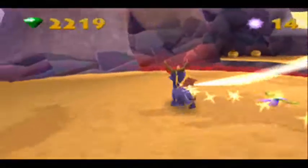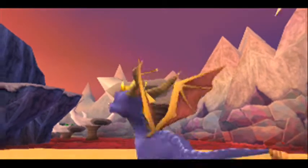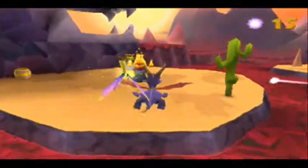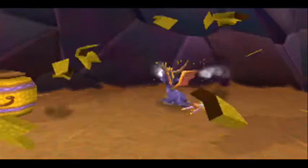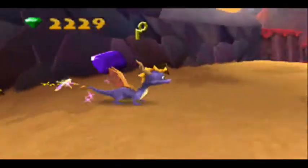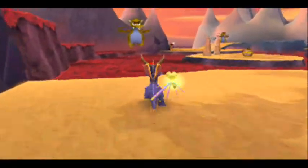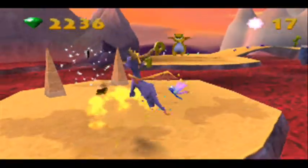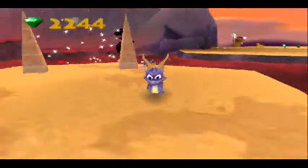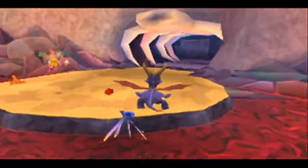There's another one — they're all over the place. We're gonna hit him next. There's another one — dead, another one bites the dust. We have 17 gems, which means we can head back here real quickly, burn that cactus, get this lizard.